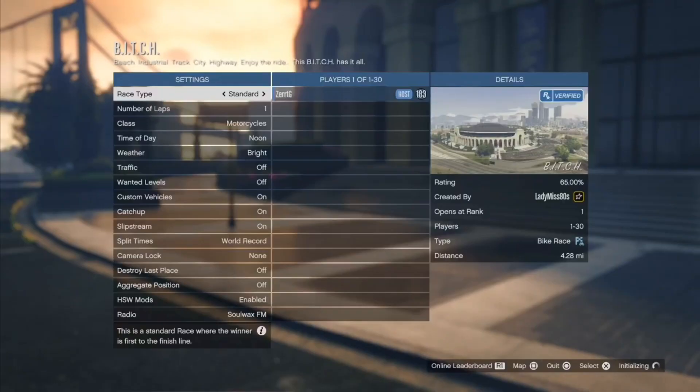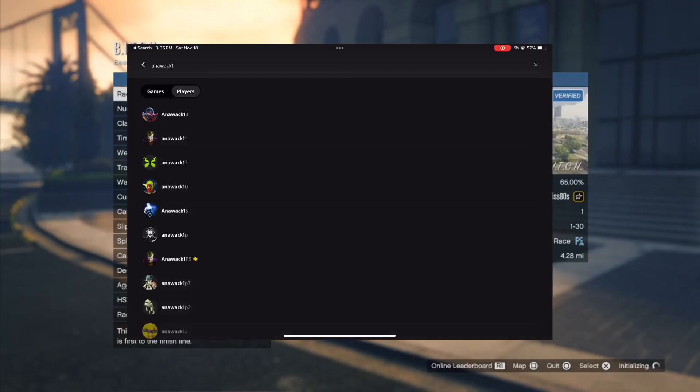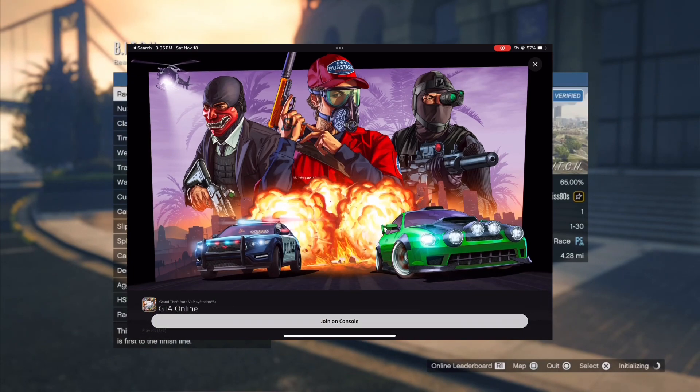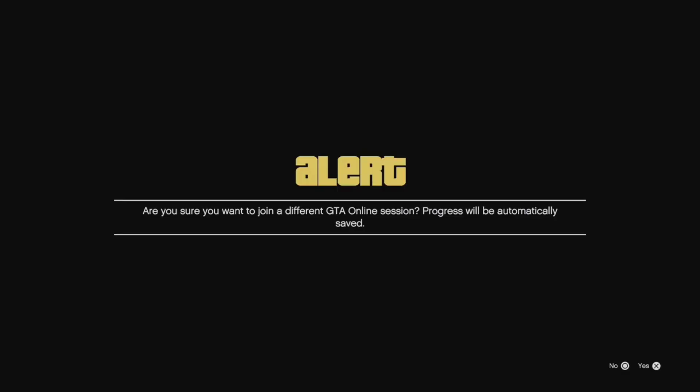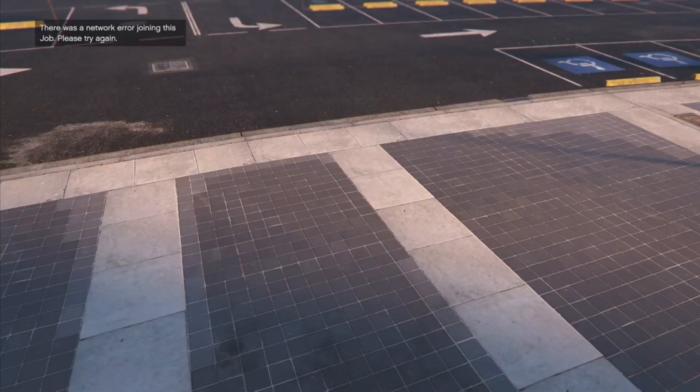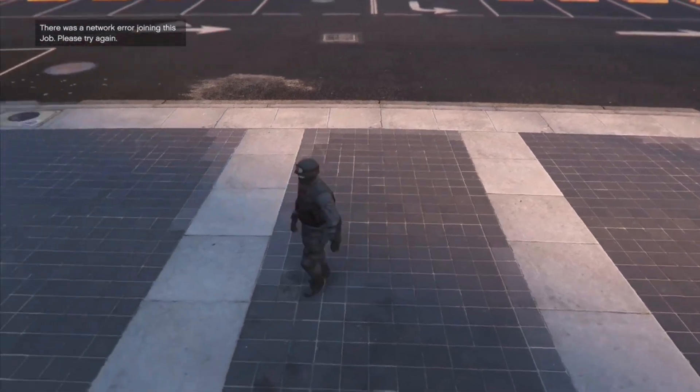Now we're going to join a player in a different targeting mode. If you're on PlayStation, I'll leave some people that are in a different targeting mode in the description — it's a bot account that you can join. On Xbox, you're just going to have to find a friend that's in a different targeting mode. So we're going to join that person. You're going to get an alert to pop up — accept the first alert, then get a second alert and decline it. Now you should spawn in where the job blip is.